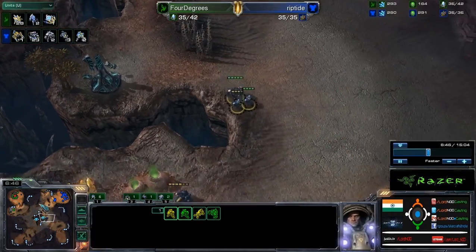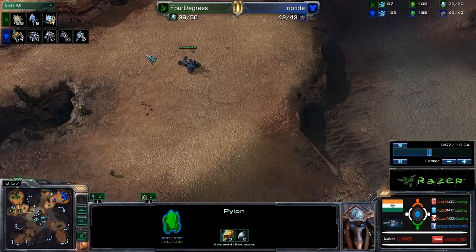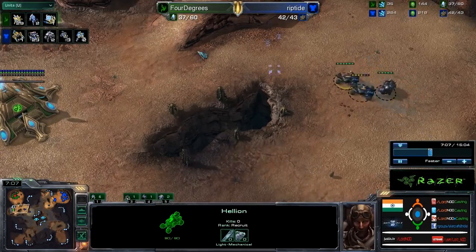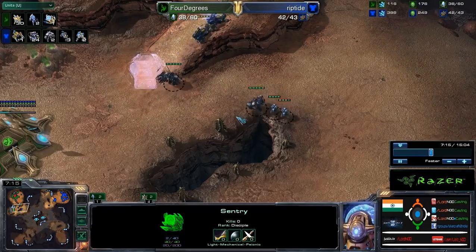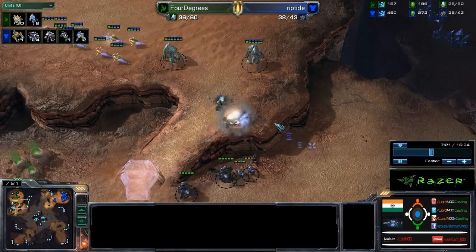Interestingly, 4 Degrees has put down a pylon in the natural of the Terran. I hope he's going to spawn some units here and try to do some harass. But here comes the first Hellion going and knocking on Protoss' door. Let's see what he sees and what Protoss does to stop this. The sentry is standing sufficiently — he blocks it off. That will deny everything.